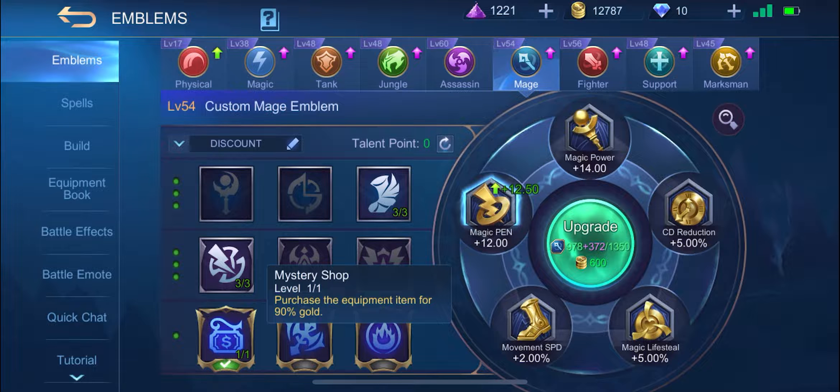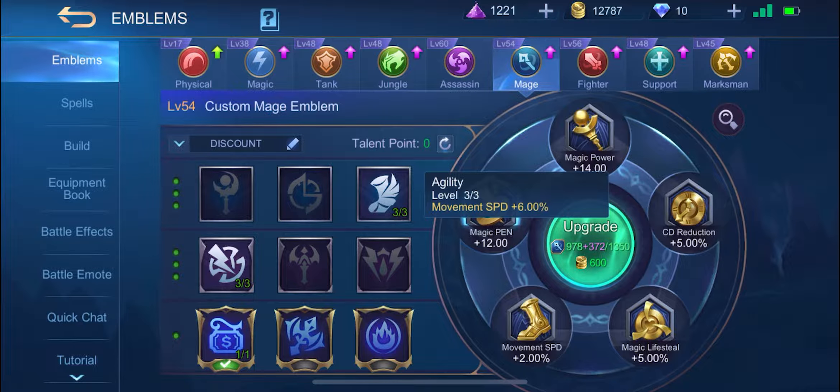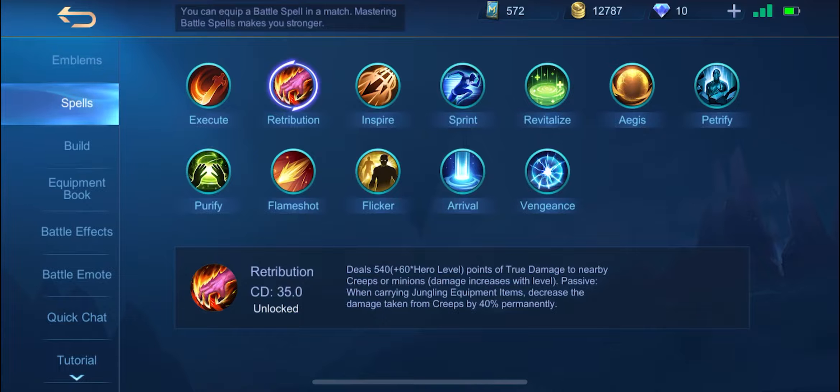Let's start with the emblem and spell. I would recommend you to watch our video for all the emblems in the game so you would be familiar with every emblem for each role. I highly recommend the discount emblem when you use Gusion, because Gusion is a hero that mostly relies on items. He cannot be a good carry without building many items, and he needs to be ahead all the time, which means you have to farm well in the early game. This emblem configuration also gives Gusion additional movement speed to help him rotate much faster.